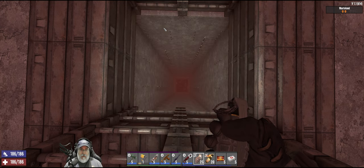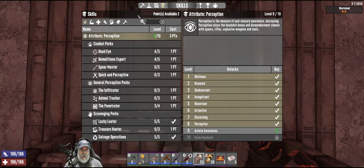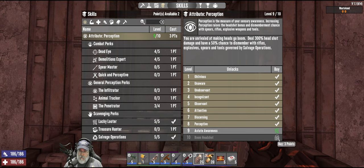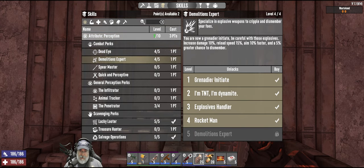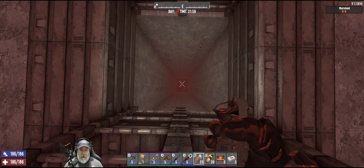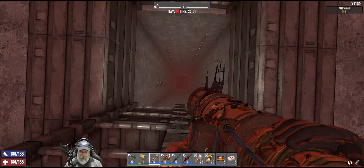We're about halfway to the next level. We currently have two points — waiting for the third point to put into here, then we'll have an effective level 10, and then we'll put the next point into demolitions. I also have a rocket launcher that we got in the last episode with eight frag rockets.